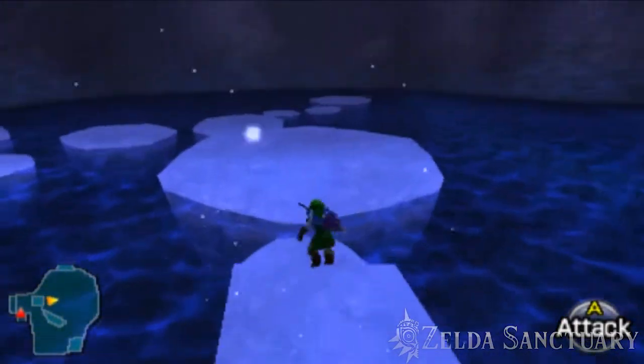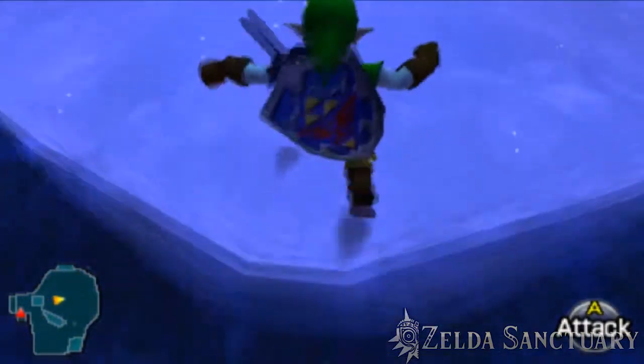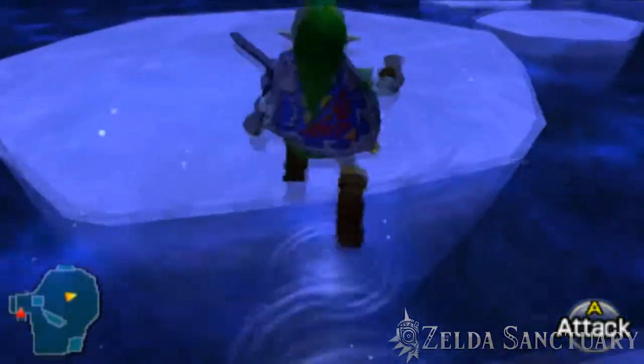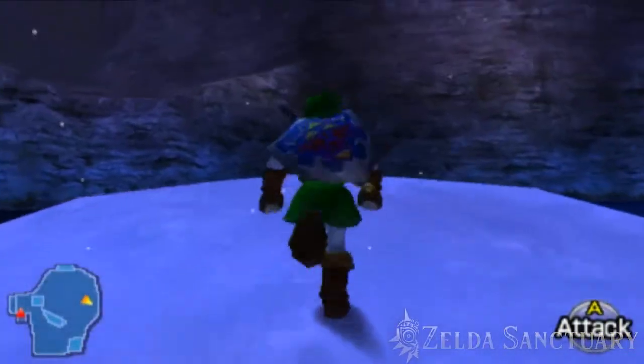This heart piece is located at Zora's Fountain as Adult Link. On the way to the Ice Cavern, you'll find yourself hopping on some floating ice. You'll see a heart piece on some ice while you're hopping to each platform. Just hop to it and it's yours.